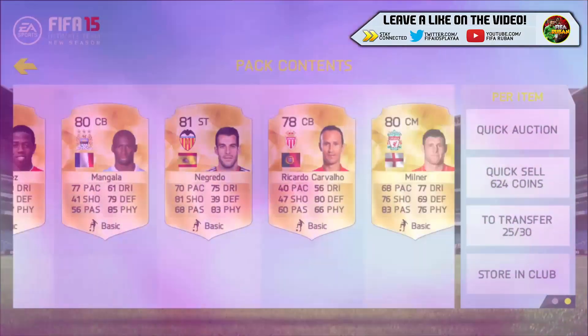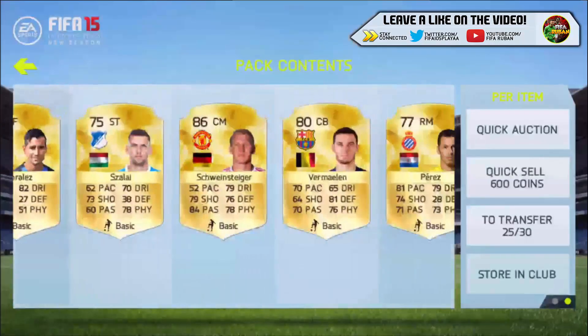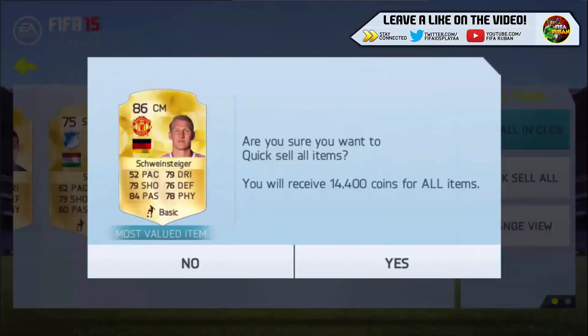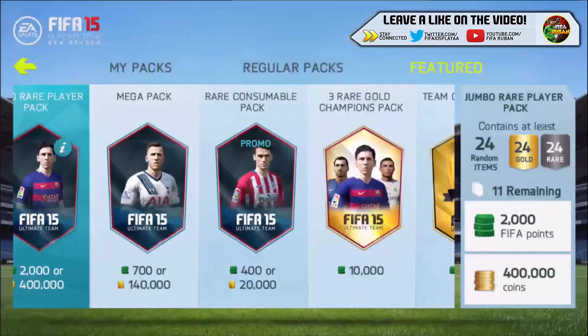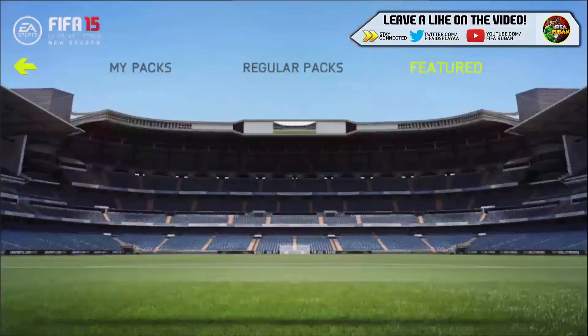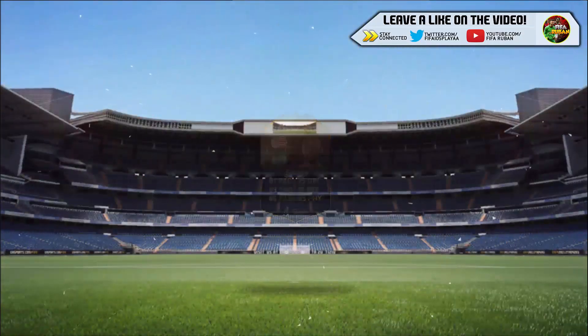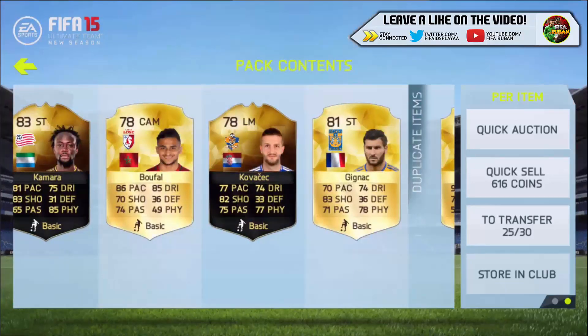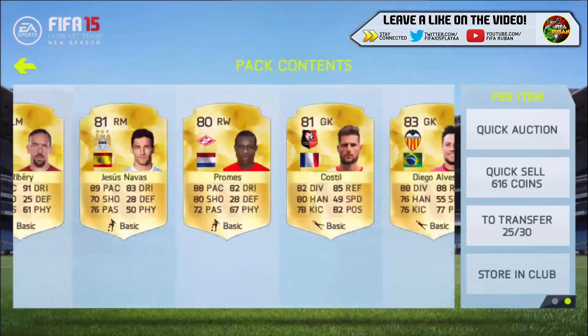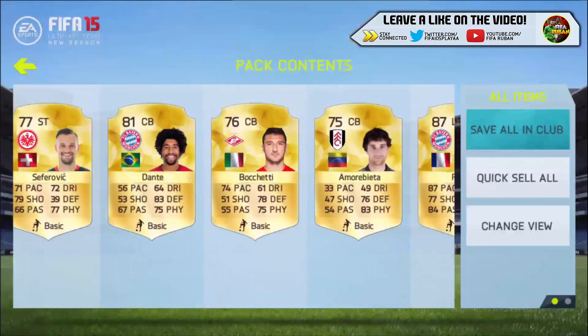And we get 89 Cruise. Just as I was saying there's nothing in these packs, we get 89 Cruise — what a pack! EA aren't going to give us anyone. We're getting in-form Kamara — like who's going to use this guy? And we get two in-forms in a pack. Is that Ribery there as well? We get Ribery too — that isn't too bad actually.